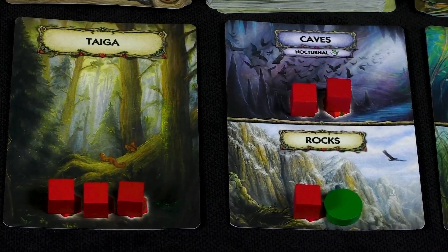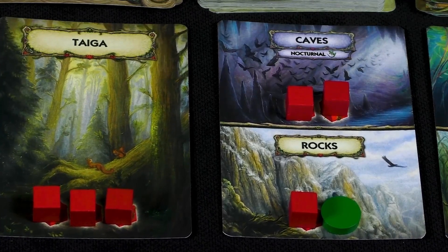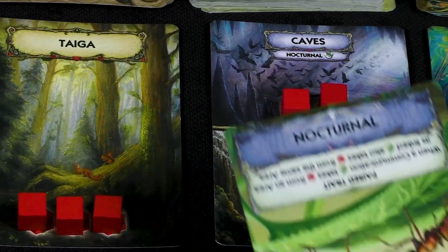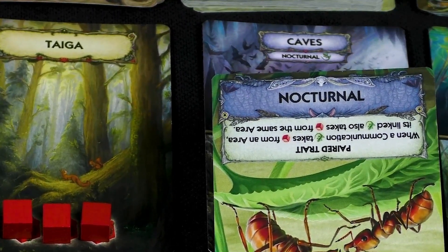Now, a little bit about the areas. Some areas are not available for all animals — some have additional conditions. For example, only nocturnal animals may feed in the caves, which means less competition for them. After feeding all the animals they can, the players proceed to the next phase of the epoch.